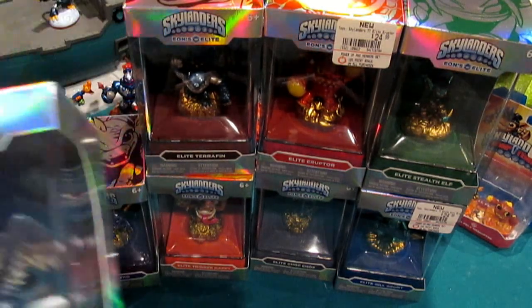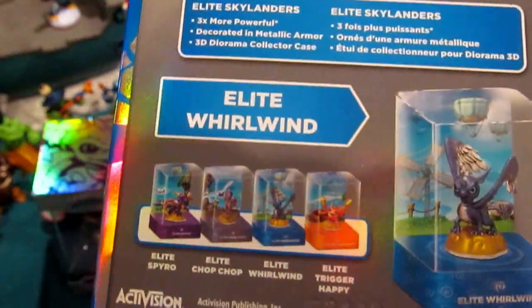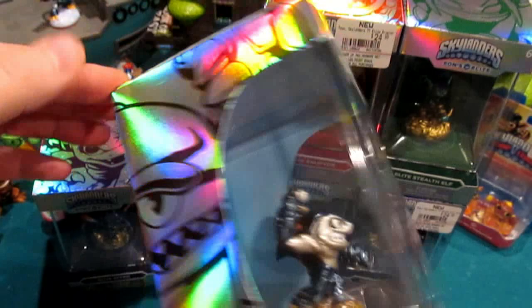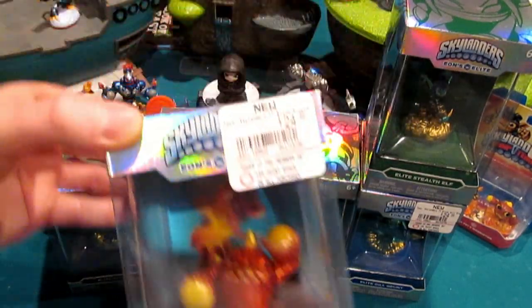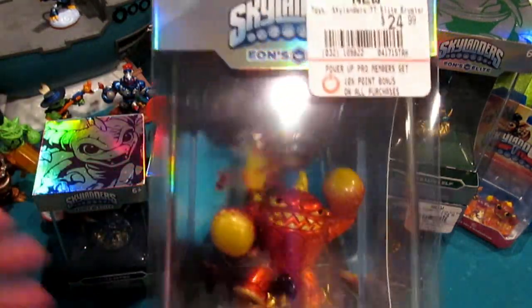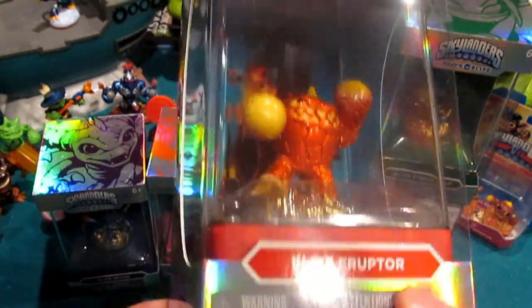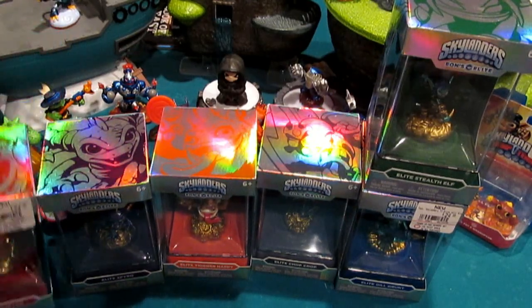I want to go through and just showcase all of these for you. The packaging is just fantastic — the holographic boxes, the figures themselves look great. This is Whirlwind, and they promote them down there. Right there is Terrapin. Going alphabetically by element — this is Eruptor from the Fire Element. I don't think the camera's really doing justice. He looks amazing. Very, very impressed with the way he came out.